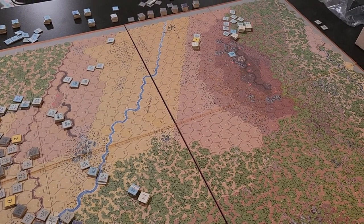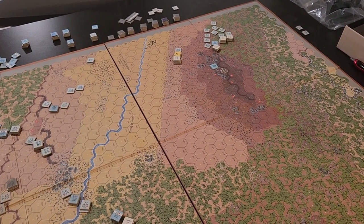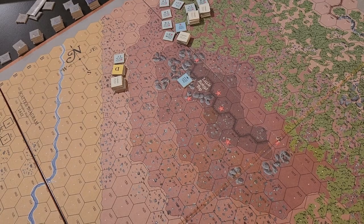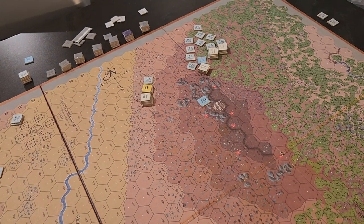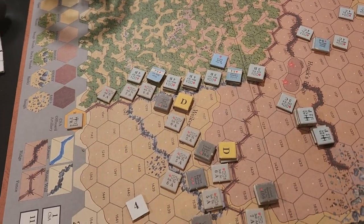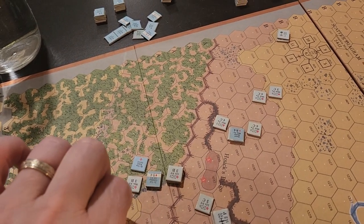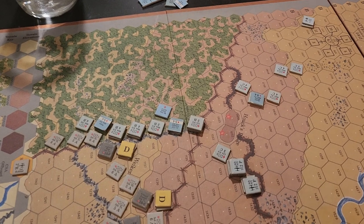I'm just going through the process and excited to see how Vincent's brigade shakes out on Little Round Top. I'm probably not going to play it historically. One of the smaller regiments got hit by artillery and disordered while double-timing in column — I'm going to risk their morale drop and keep double-timing them because they need to get into position and deploy into line.